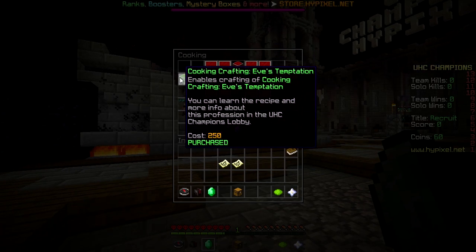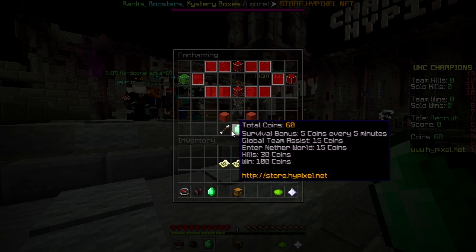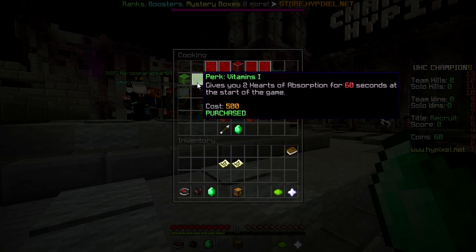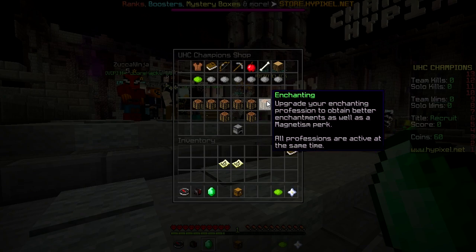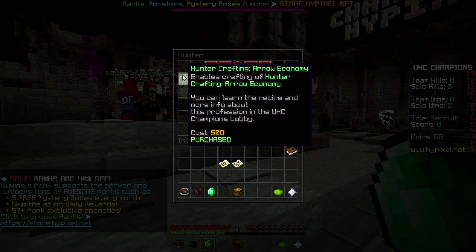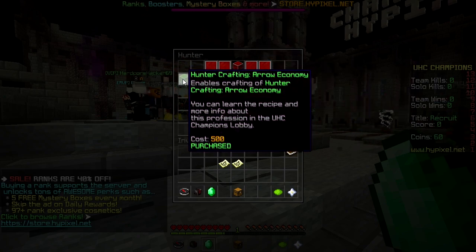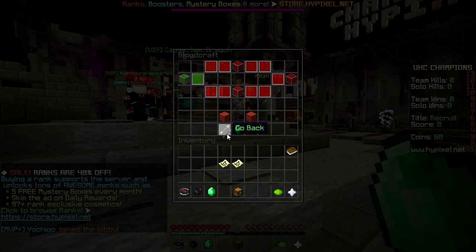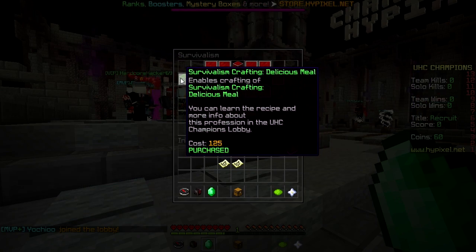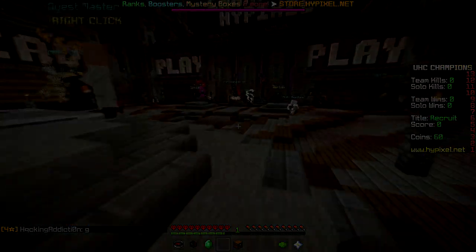Cooking Instantiation basically lets you dupe an apple with bone meal and a regular apple, so that helps a lot as well. Absorb hearts are actually useful too — just in case you take a little bit of full damage, you don't have to worry about it digging into your actual hearts. This iron economy helps a ton, so I highly recommend getting it — it's probably a top 3 craft you can buy. And I bought this last one just because why not; it's not going to help a ton but it'll do something.